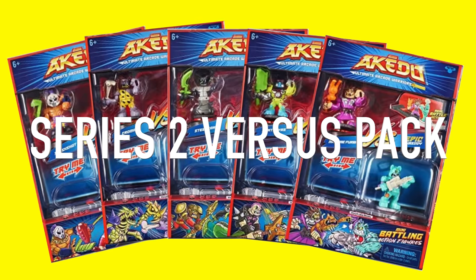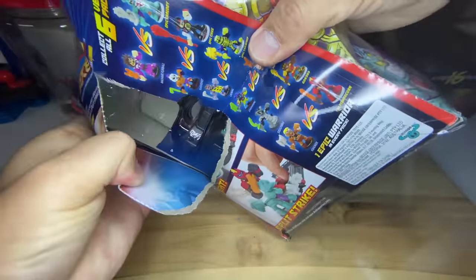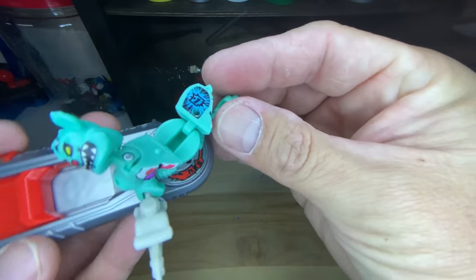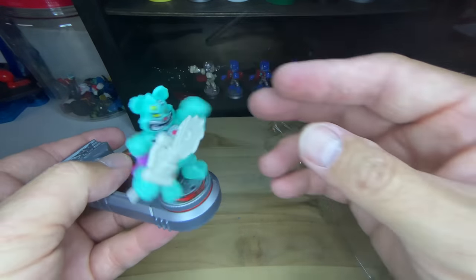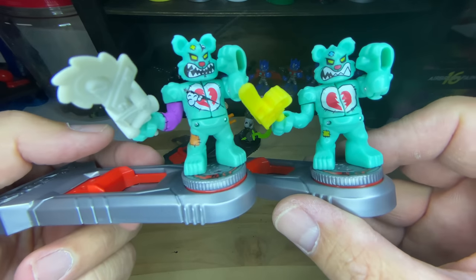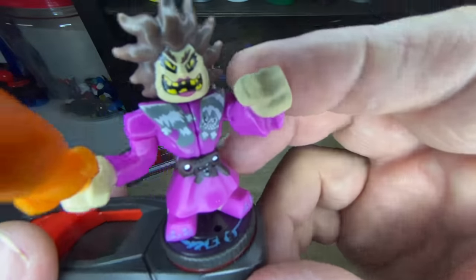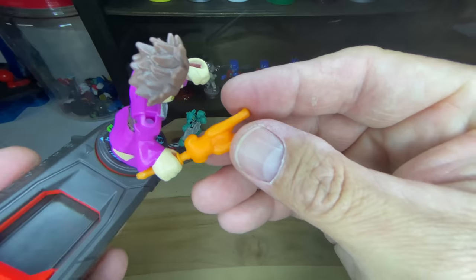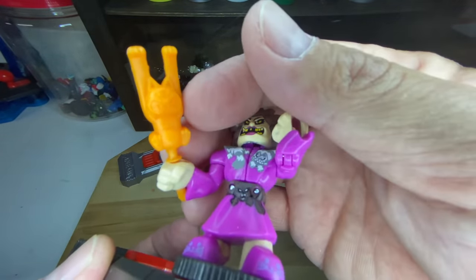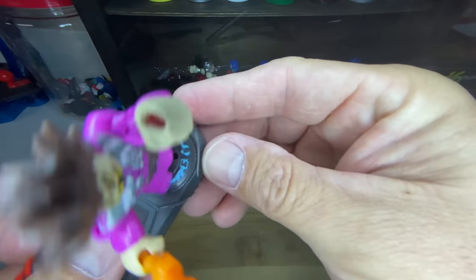Now let's open our Arcado series 2 versus packs. In the first pack we have Epic Shreddy — he's almost a duplicate of Shreddy Bear, the only differences being a couple of graphic changes and a much beefier weapon. Also in this pack is Madam Furball. You might wonder why she's holding a cat weapon, has cat slippers, a cat belt, and a cat draped around her neck — well, it's because she's a cat lover. The only question is why that gives her such terrible teeth!